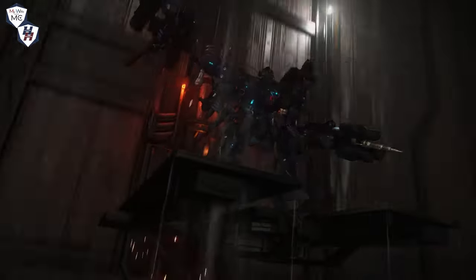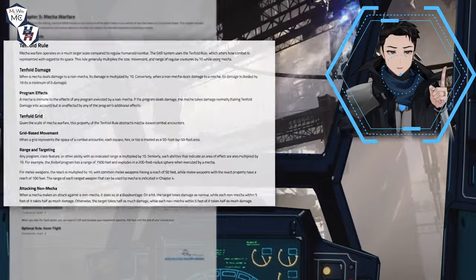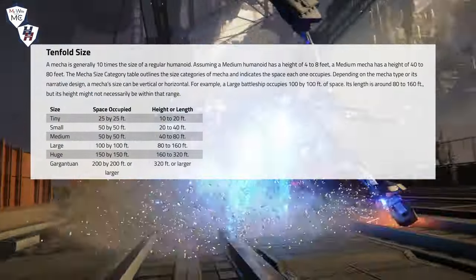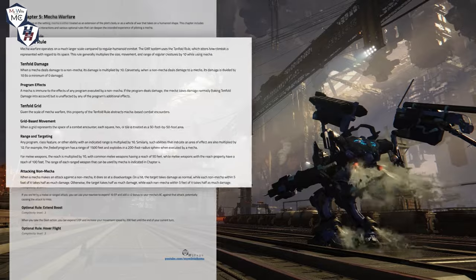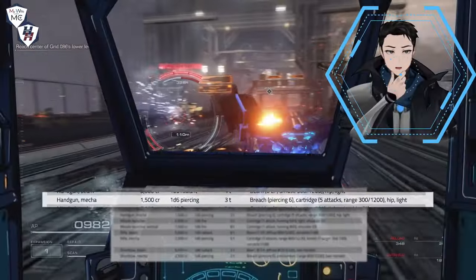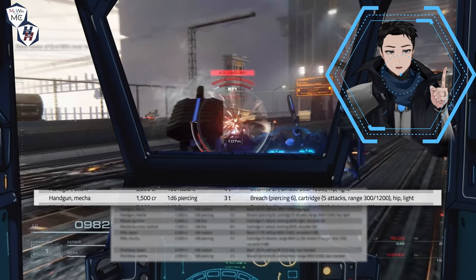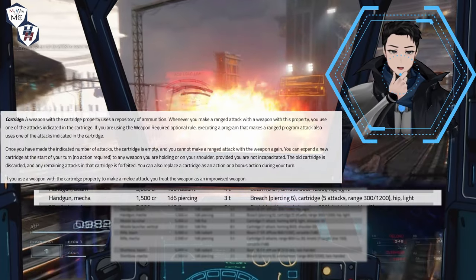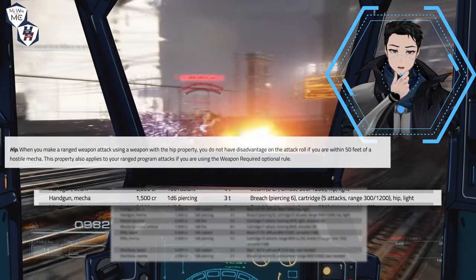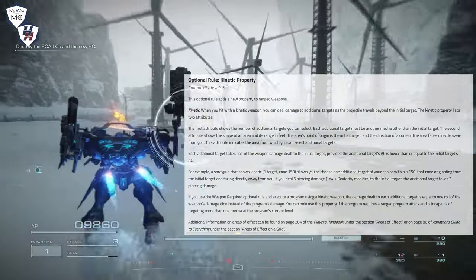First thing you'll notice is that everything is pretty far apart — no amount of 30-foot speeds can cover those distances in time. Open up the Gitter System and look at the 10-fold rule. This rule scales up pretty much everything by a factor of 10, meaning the usual 5-foot space on the grid becomes a 50-foot space while piloting a mecha. It also scales up damage, effects, range, and targeting. The pistol has most of the weapon properties you're familiar with but with new twists. Cartridge is a high-tech version of ammunition requiring reloading after a set number of attacks. Hip lets you fire at melee range without disadvantage. Rifles even have the kinetic property — an optional rule that lets you hit more than one target.